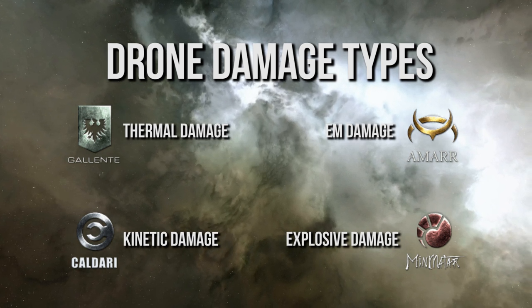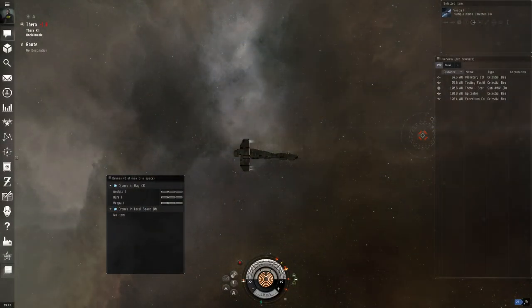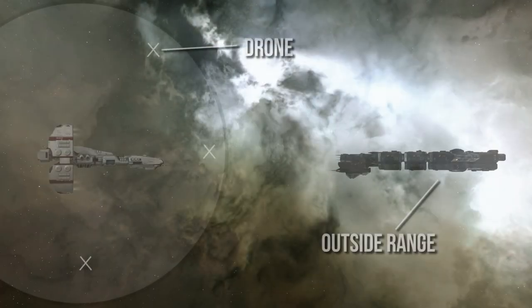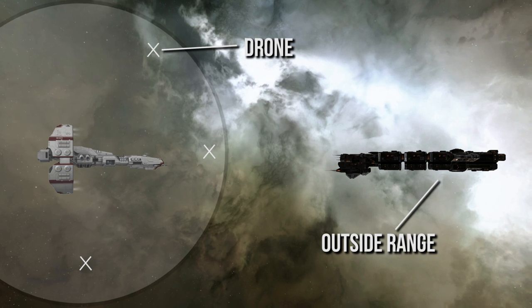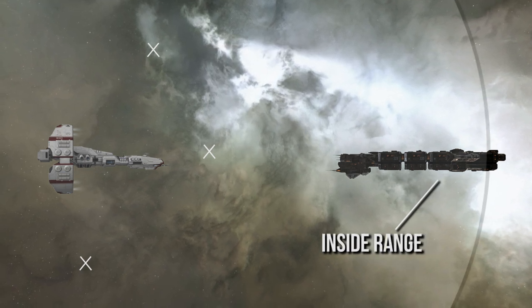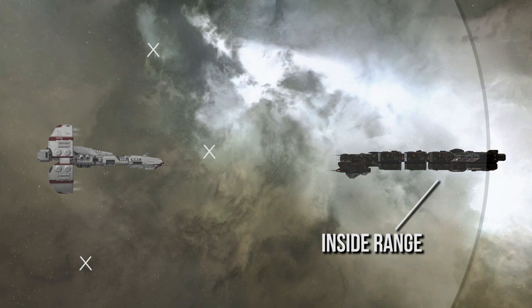Knowing what type of drone to launch against an enemy is something a player must be mindful of. When a player launches their drone while in space, they will see their drone health in the drone window. Each drone, like a ship, has shield, armor, and hull states of its health. When those run out, the drone is dead. One thing a player must also be mindful of is the distance from their ship the drone ends up, known as the drone control range. This distance allows drones to engage in their activity without being cut off from the ship's computer. Players can train certain skills to increase this range, allowing their drones to chase after a target further away from their ship.